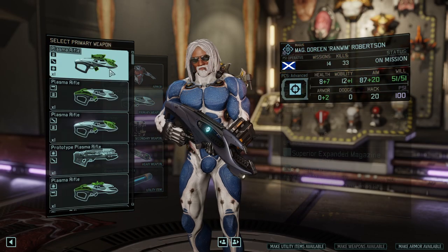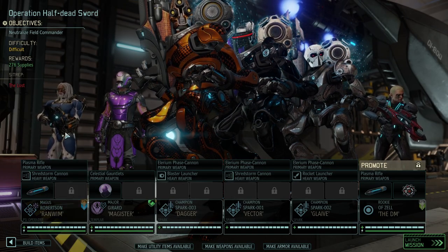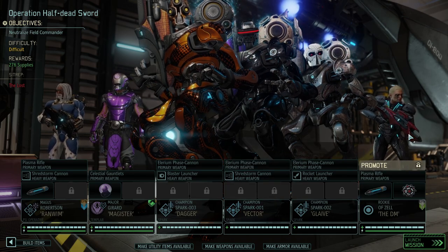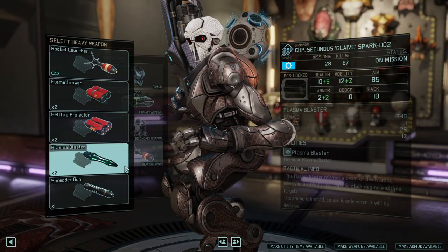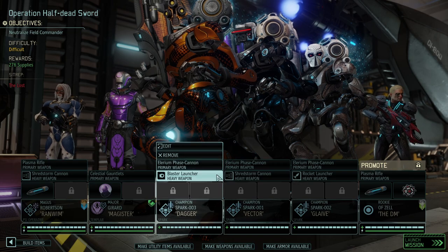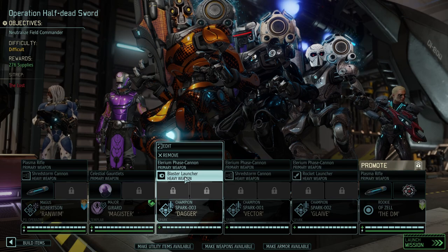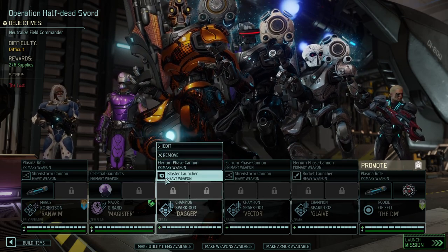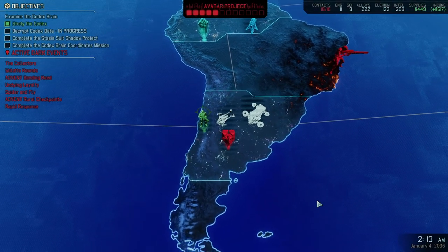Let's make weapons available and give him the Black Mamba, the fully upgraded weapon. That leaves us only with the question of why we don't have a second blast launcher. We've got two Shred Storm Cannons and one blast launcher, but we're missing another. Hopefully we'll get that soon. In the meantime, we're still using rookies in month six or seven — it's an interesting challenge.